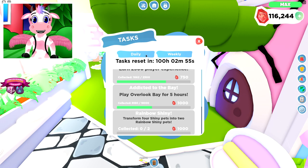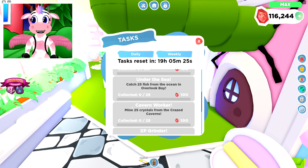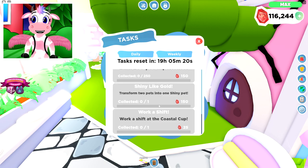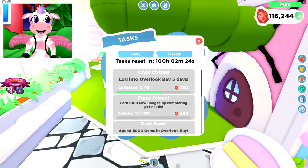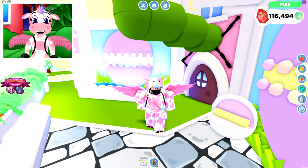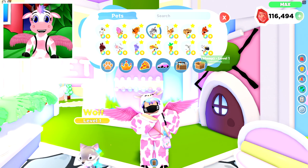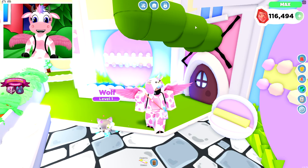The Tasks menu is next. The Daily tab resets every 24 hours and ranges from playing for 30 minutes to fishing, mining, or making a shiny pen in the pet shop. The Wheatly tasks are harder and reset every week, but give a lot more gems. There is technically one more GUI: when you equip a pet, pet tasks pop up near the top of your screen — from feeding your pet, to giving it a bath, to going to the movie theater or the park.